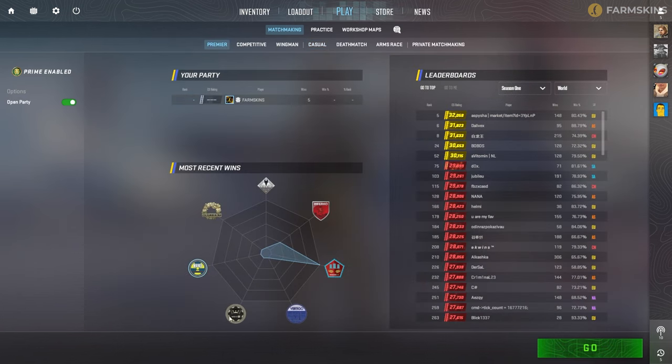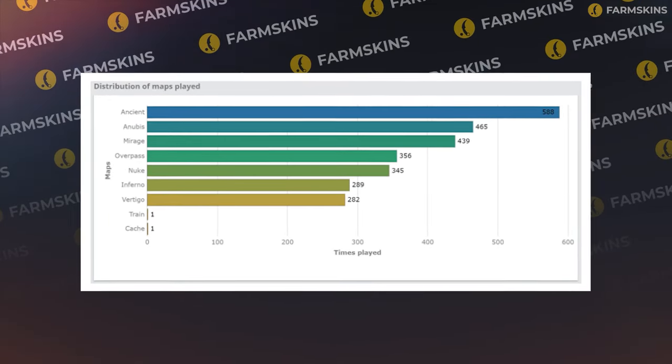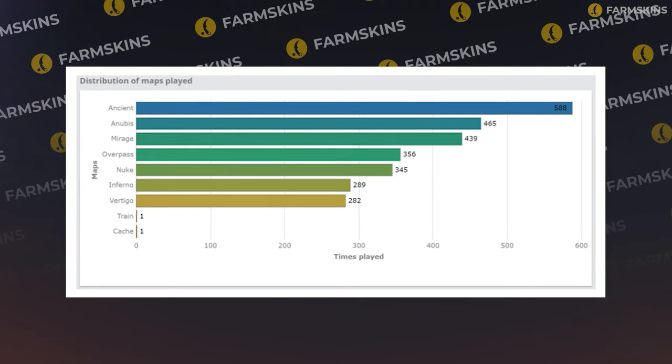But if the return of Dust2 is really cool, then why remove Overpass, which is played quite well? That's unclear. They should have removed Inferno, which has the worst statistics, not only overall but also in tournaments.